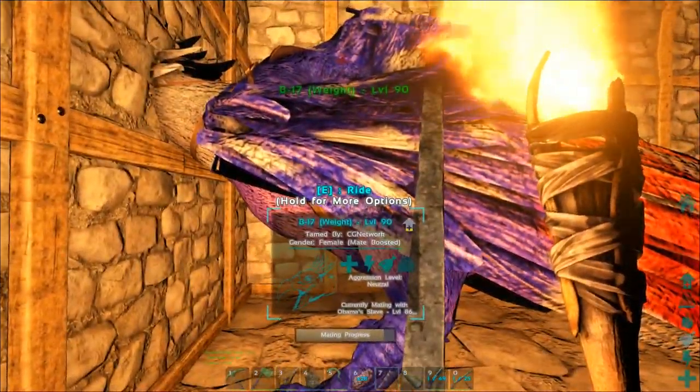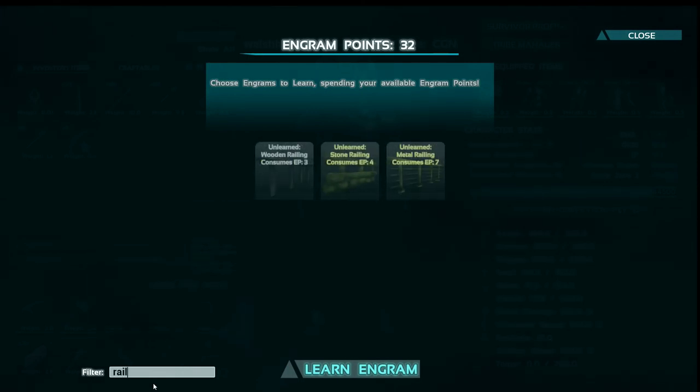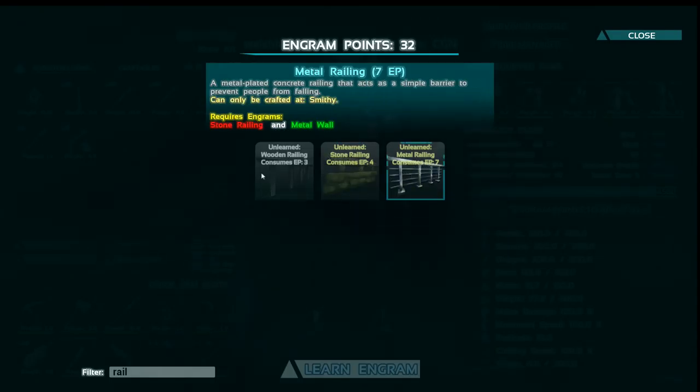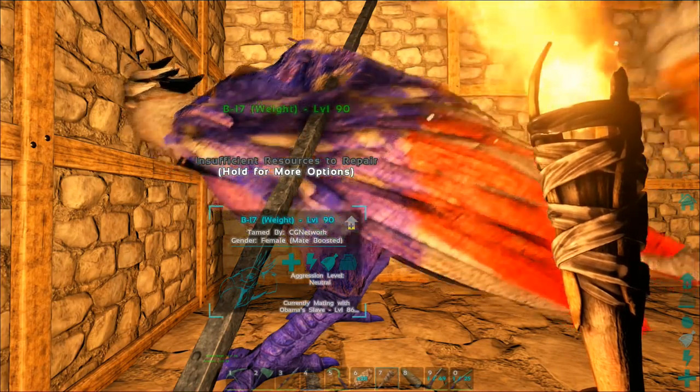Also they've added in some cool new things. So you get railings now, which are like fences, but you get wooden ones, stone ones and metal ones. They replace the dropper's fences — I know everyone always wanted fences to put on top of their foundations and stuff.